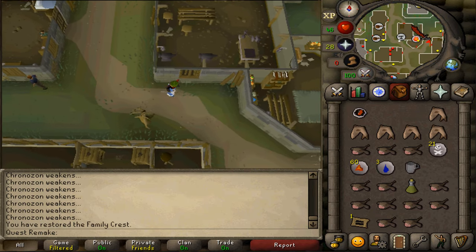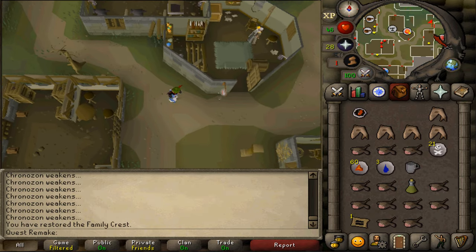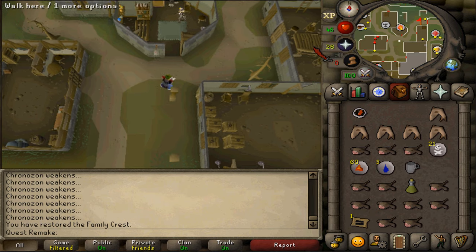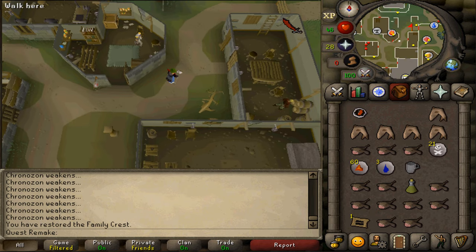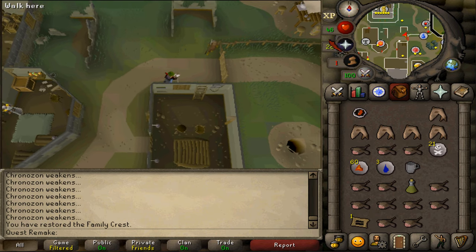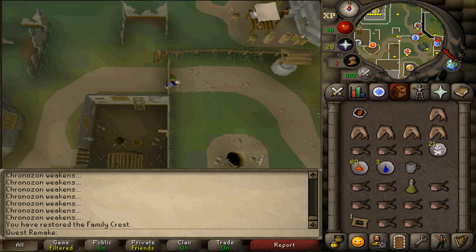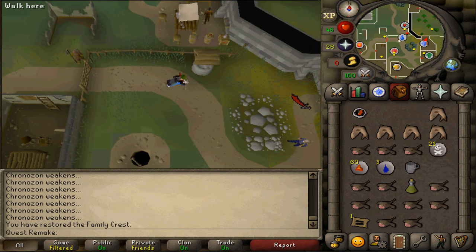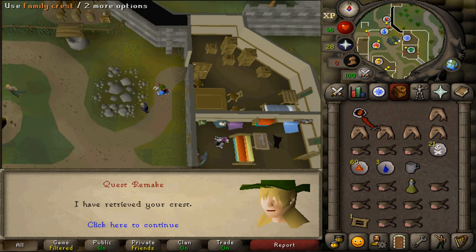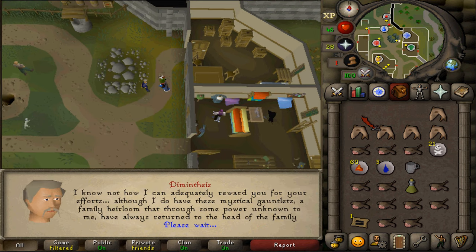You are awarded with one quest point as well as steel gauntlets. And also you've completed a quest requirement for the mini quest Family Pest. Currently these steel gauntlets are quite useless, but you can have an NPC convert them into either cooking, chaos or goldsmithing gauntlets for 25,000 GP each conversion.